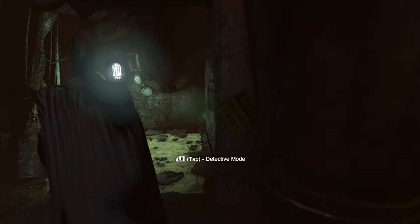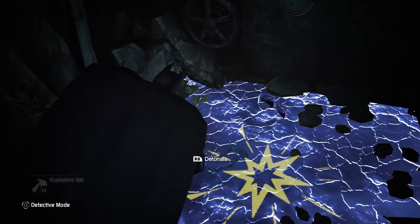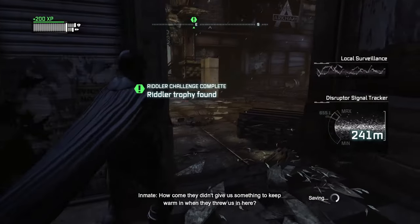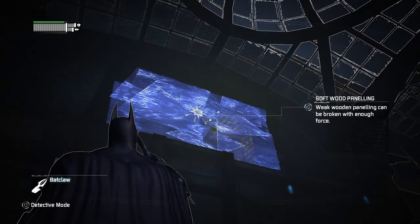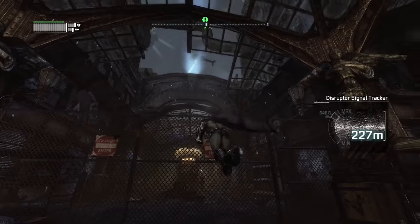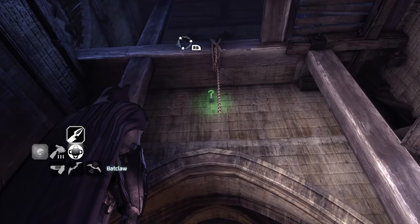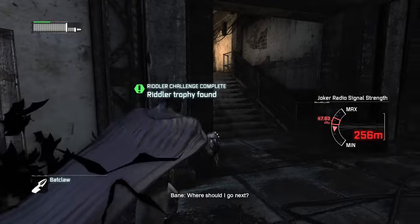Looking at our starting lineup of returning gadgets, some of them, like the explosive gel, work the same as before, but a few have had noteworthy tweaks. While the Batclaw does return from Arkham Asylum, it's the base version — not the Ultra upgrade that can pull down walls and ceilings. I waited the entire game for the Ultra version to show up, but it's not here. The claw does get one handy upgrade: it can now be used to grab out-of-reach Riddler trophies. This pro doesn't outweigh the overall downgrade and reduced utility though.